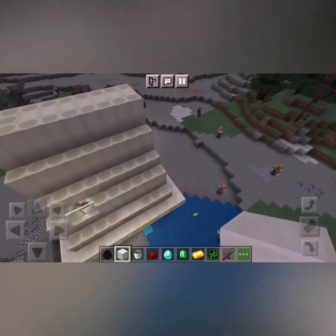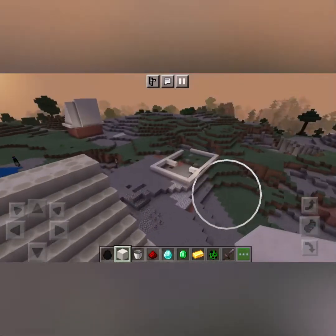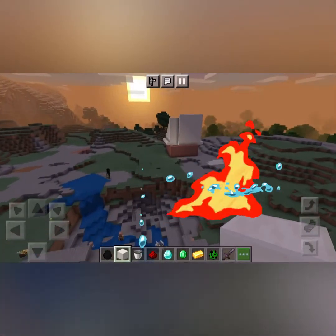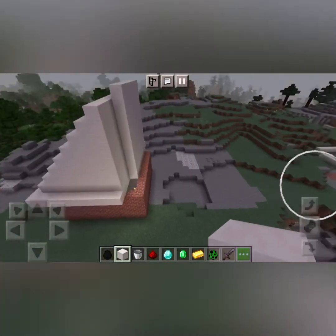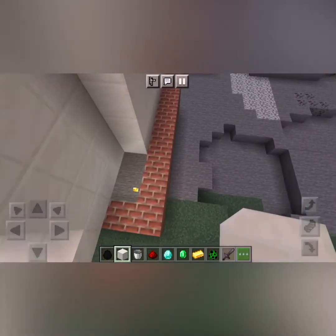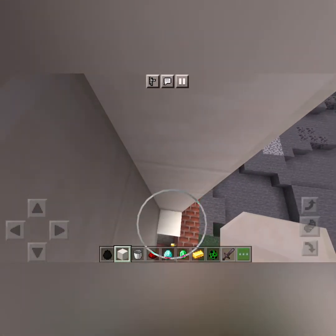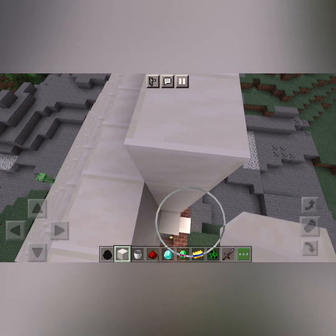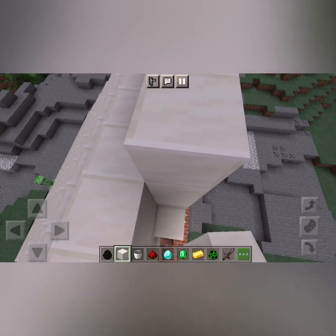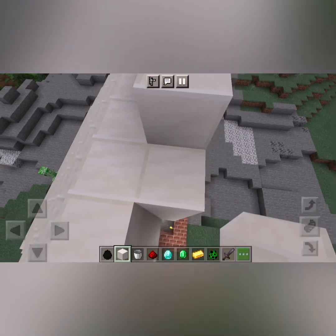This is my older house. Today I spawned a lot of villagers in my house — there was fire in my house and then water spread over everywhere. So now I am going to look at this.